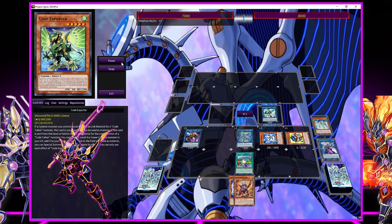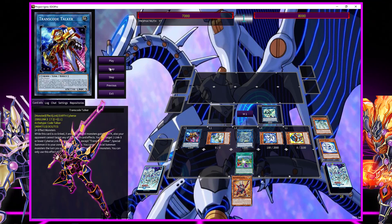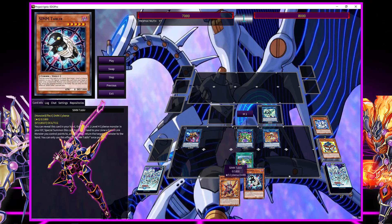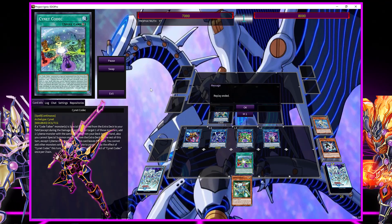Special summoning Balancer Lord, paying a thousand to get an additional summon, then linking into Splash Mage — Splash Mage brings back the Dotscaper, then link off into Transcode Talker. Since I had an additional summon I got rid of Code Talker when I summoned Firewall Guardian. Since he was used for a link I get to special summon him, and I special summoned him under Cybers Wicked, banishing Balancer Lord as cost to search for a Tuner Cybers monster — that's Mech Hound Sigma.